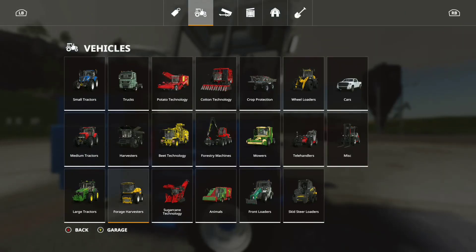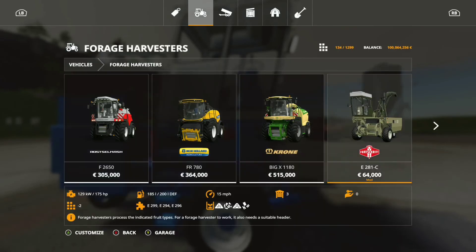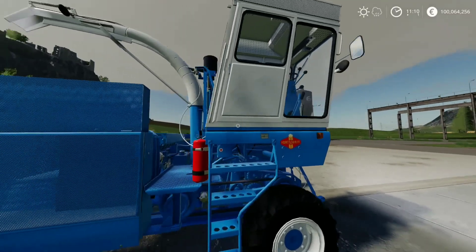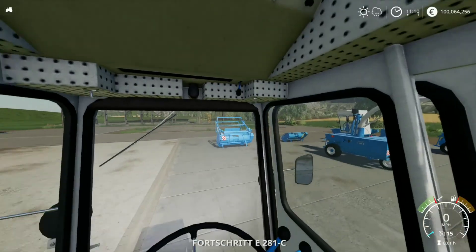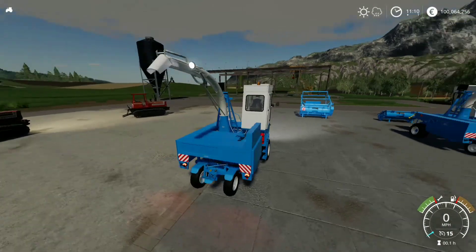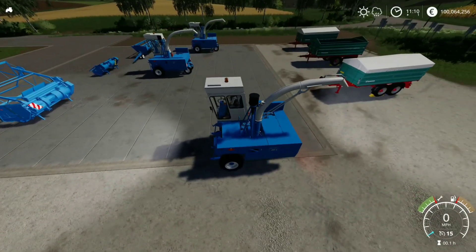We'll have a look in the shop under forest harvesters. It's the E281C, priced at $64,000 with a 22 slot count, and that's by AAA Modding. Lovely — good animation on it as well. I do like this, I do like how it starts up.